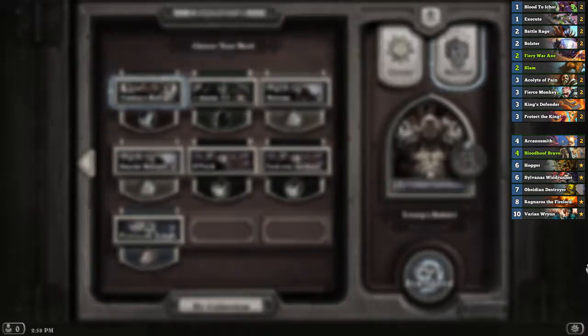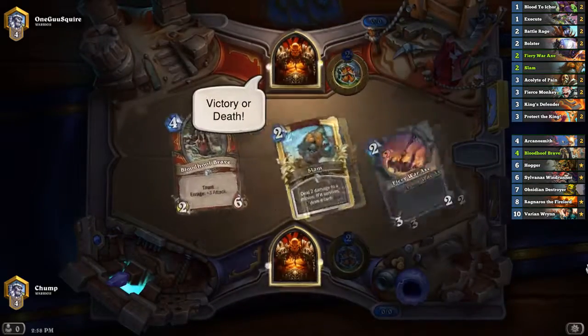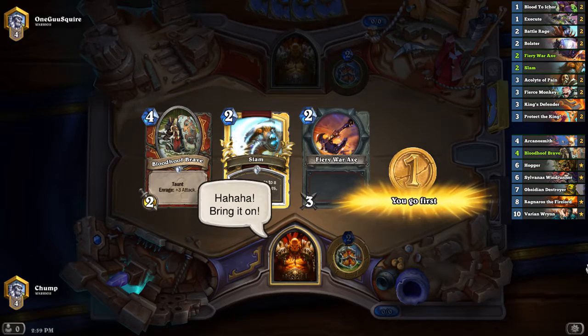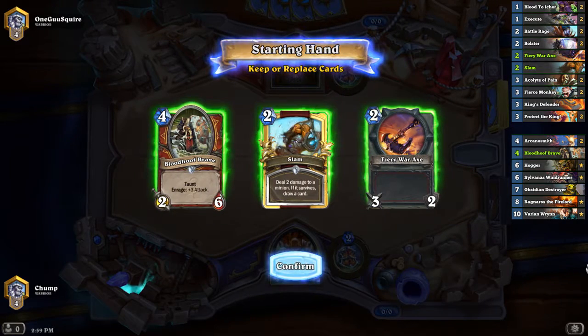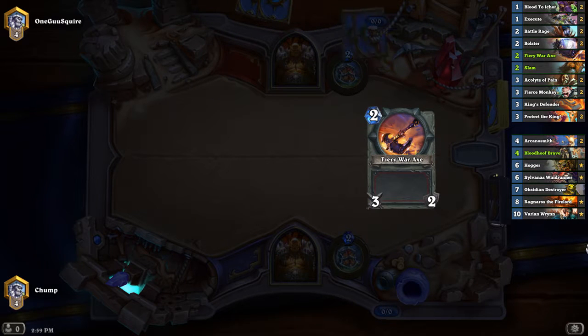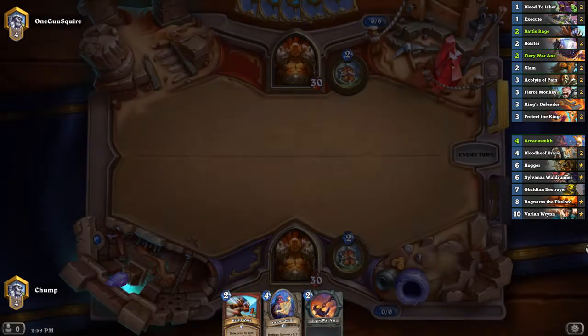This is actually Trump's list. I saw that he was playing Bolster Warrior, so I was like, cool, I'll just look at his list and then cut two cards for Arcano Smith, but he was actually already playing Arcano Smith, so I got to straight up copy his list. And apparently he went like 18 and 4 with this deck, which is pretty nuts, but he was also playing at like rank 15.